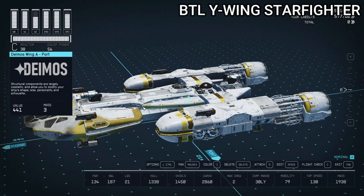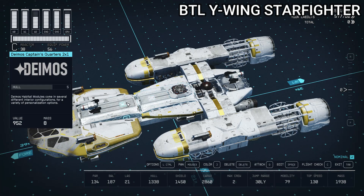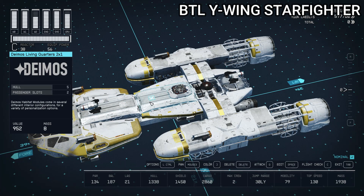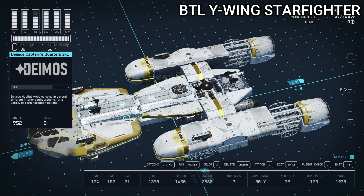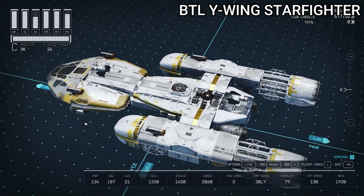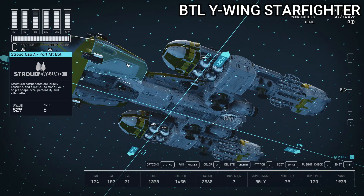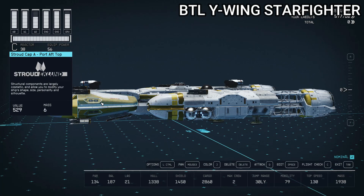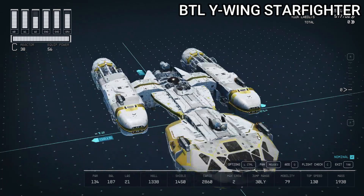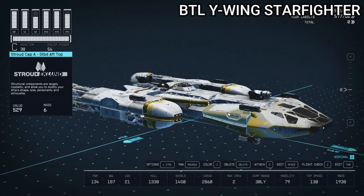That's it for habitation space. You can see our docker is right above the hab. This ship's really easy to navigate because it's not overly big. If you want plenty of crew, just turn all the habs into living quarters. To get the rest of the structure, starting up front, we have two Stroud Cap A pieces on either side — port aft bottom and aft top — to fill out the shape from the bridge and hab.